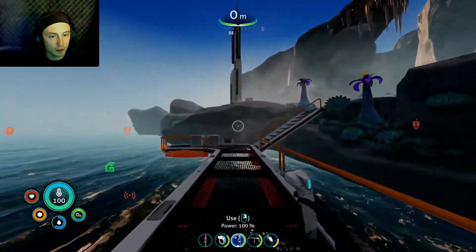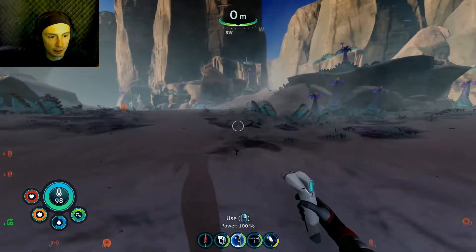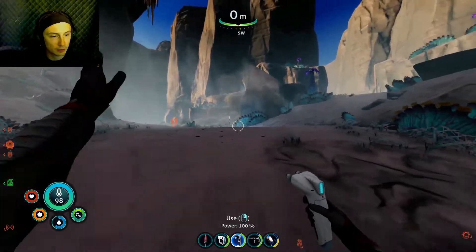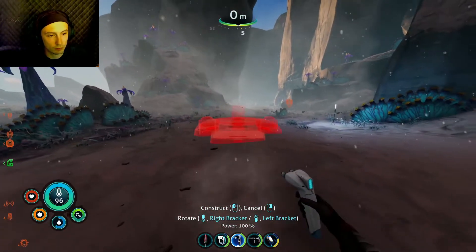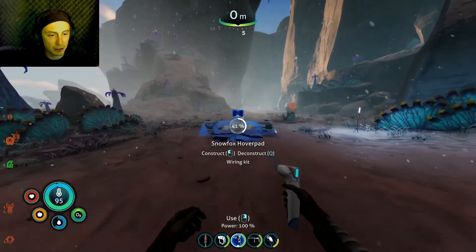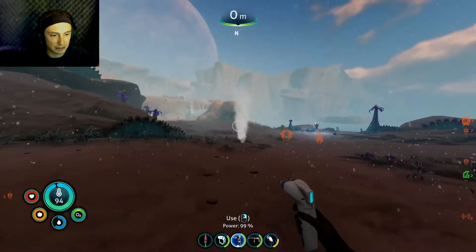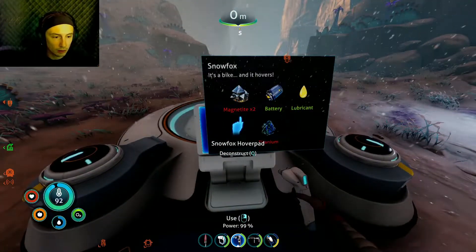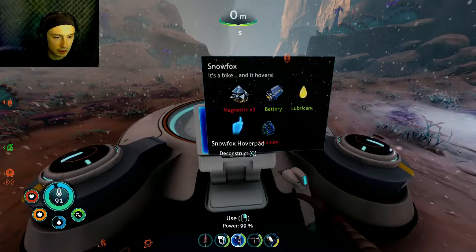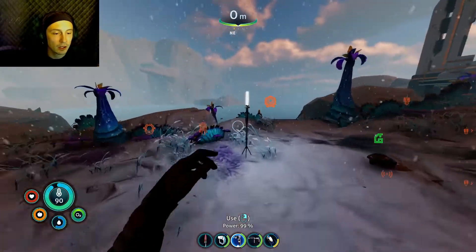I'm just going to build a base literally right here — keep it right next to the water. As much as I know I need an actual base camp up here, I don't see myself needing it all the way in the middle. Battery, lubricant, titanium, magnetite — great that it runs on a battery, that means I don't have to waste the power cell.